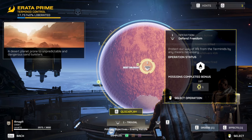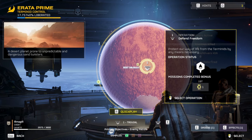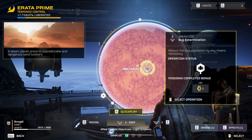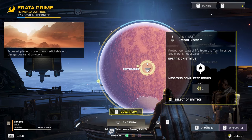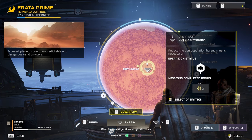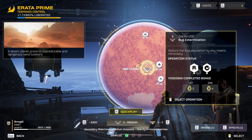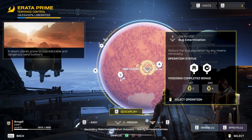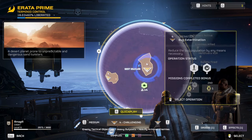Completing missions in this table — say you complete one that's under Trivial, then you can press E to move to Easy, or Q to go back to Trivial. Essentially, to unlock the next difficulty you need to beat a mission on the current highest difficulty you have. Some difficulties are two steps, and you'll need to beat both steps to move on.